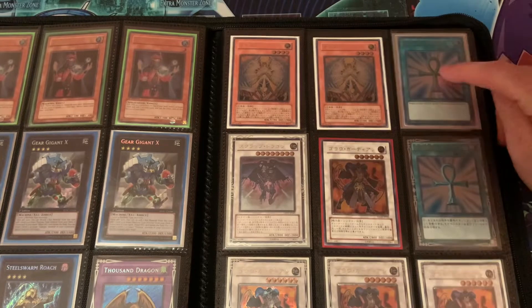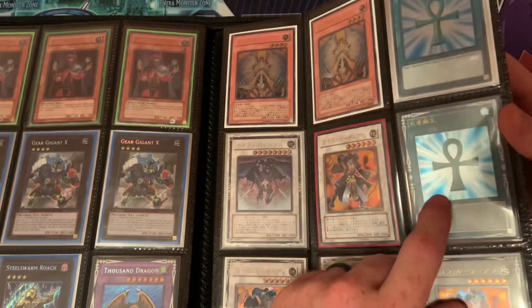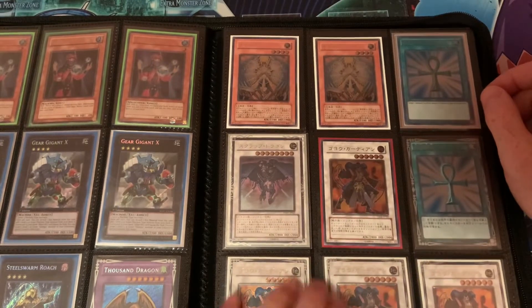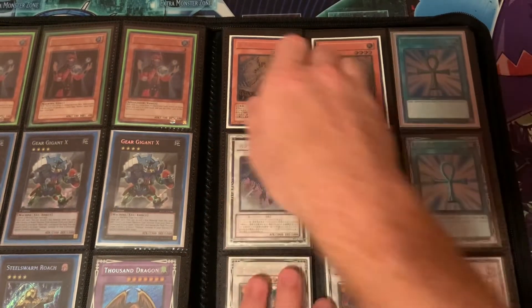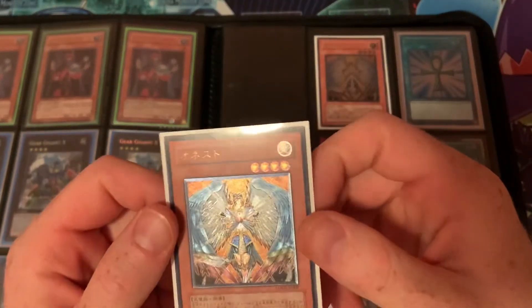Over here, all these are OCG except for this Monster Reborn, which is the Lost Art Promo. Here's an Ultimate Rare OCG Monster Reborn, four Ultimate Rare Go-Yo Guardians, Scrap Dragon, and two Ultimate Rare Honest — and this card not being printed as an Ultimate Rare in the TCG is a travesty.